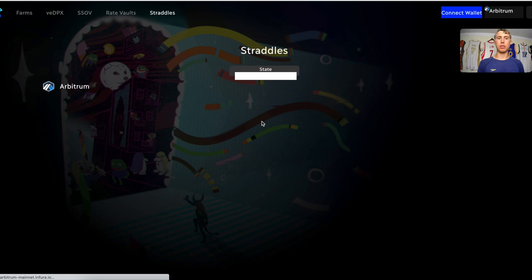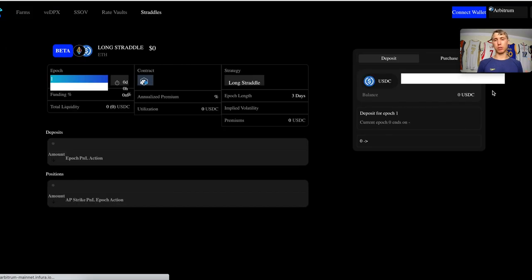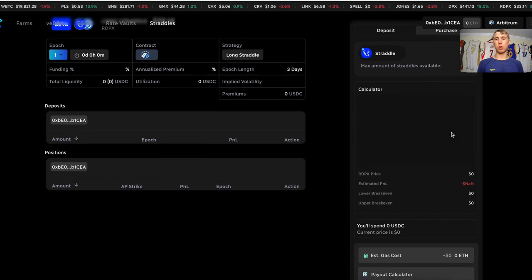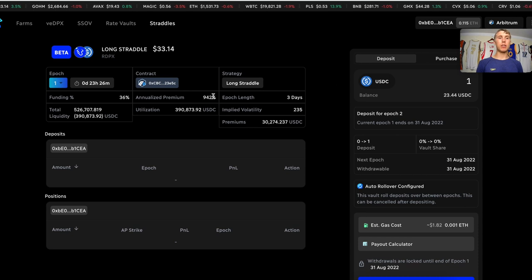If ETH is trading at $1,600 and the ETH call option costs $100, you could spend $100 and still have exposure to the upside of one whole Ethereum. Dopex also has straddle vaults — instead of being bullish or bearish, you can have a mix of both. Looking at the calculator for a straddle on a Dopex ecosystem token, profit occurs whether the price goes up or down as long as it hits either price target. You only lose money if the price stays around where it's currently trading.